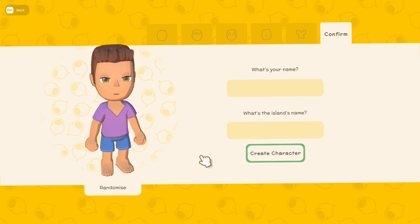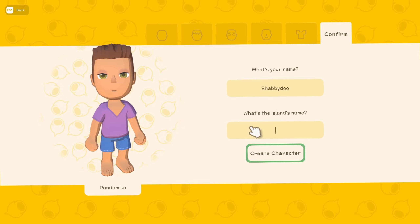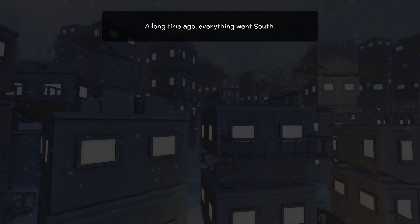He's gonna be 'Shabby Doo' and for the name of the island, let's go with 'Dinkleberg' — you know what that's from, make sure you put a comment down below. This is how you're gonna start your first world no matter how you play.